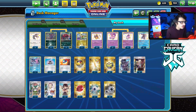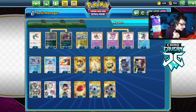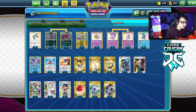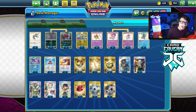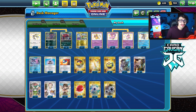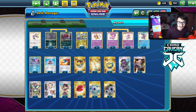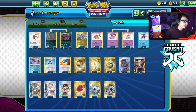Shout out to the sponsor, Card Cabin TCG. If you're ever looking for PTCGO pack codes, get them at Card Cabin — they sell codes online for the cheapest prices. Whether you're looking for Fusion Strike codes, other sets, or IRL Pokémon TCG singles, Card Cabin has you covered. Use code LDF at checkout for a five percent discount on your order.